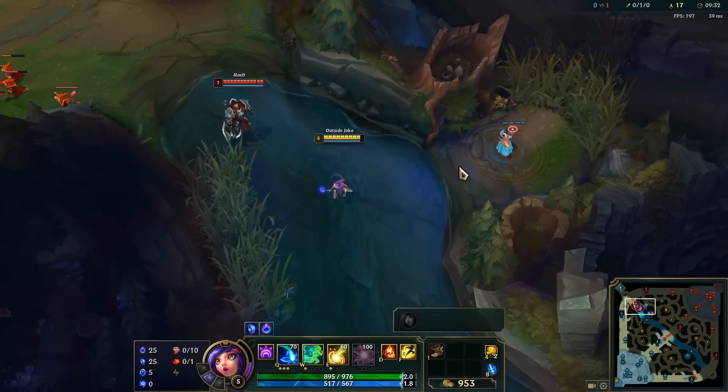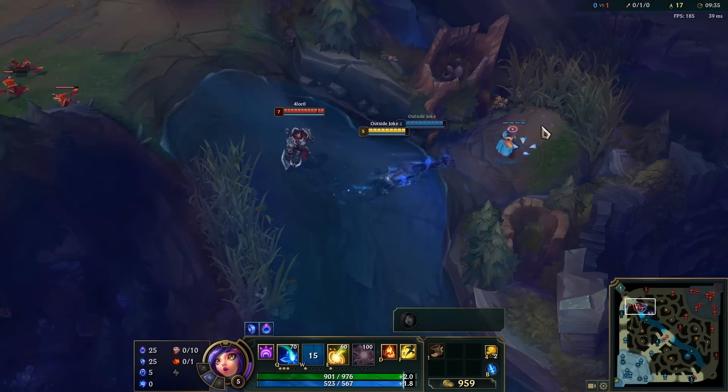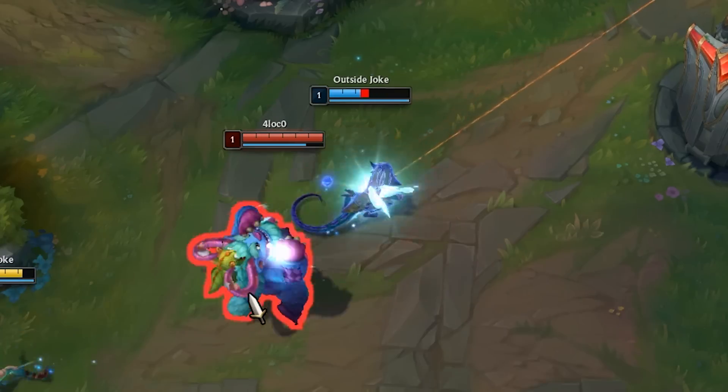Niko's W isn't just good for deceiving people with her clone — it's also great for dodging targeted abilities like Darius's ultimate. If you W right before you get hit by it, you won't take any damage. You can also use the clone itself to block other abilities like Nunu's snowball.